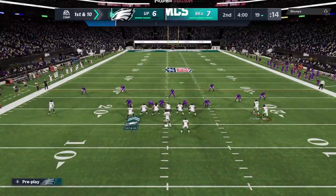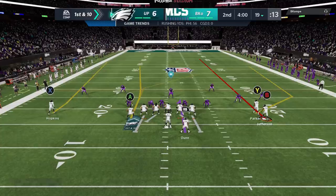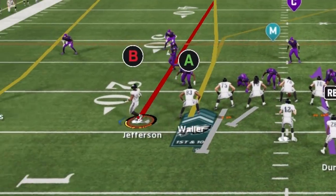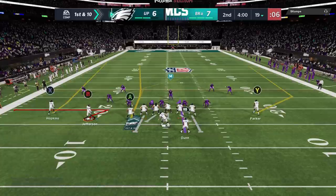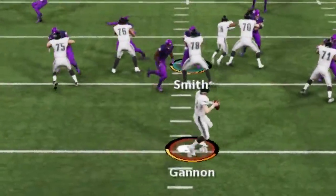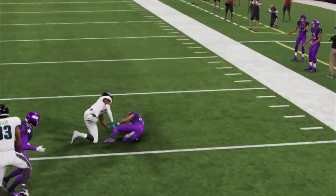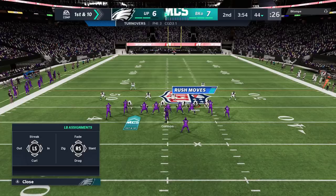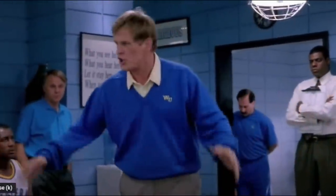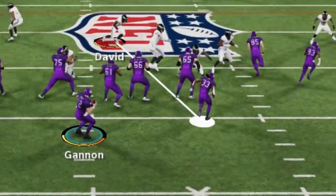It looks like we might be in man coverage again based on the alignment of the safeties being kind of wide — either that or cover four. I motion a guy across and the second I do, I confirm it's man because the cornerback follows. Wheel routes have a lot of success in this situation. Unfortunately we get a weird animation where the defensive tackle just gets passed off to sack me, and I throw it up hoping for a jump ball — it doesn't work out.